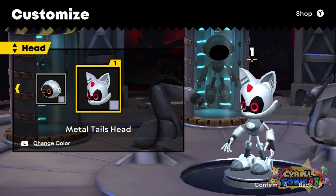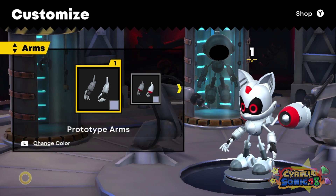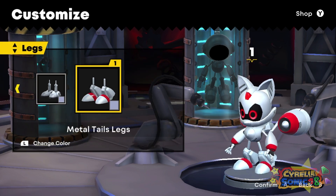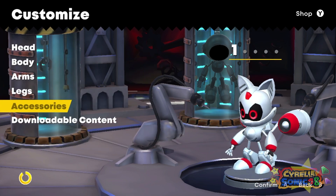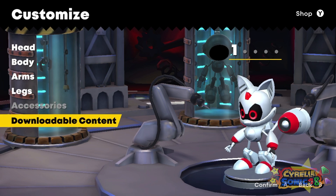He's got jet boosters on the back of him instead of tails, which makes sense. And he's short - that's adorable. Okay, accessories we don't have at the moment. Can we not add color? No, that's not where we go.